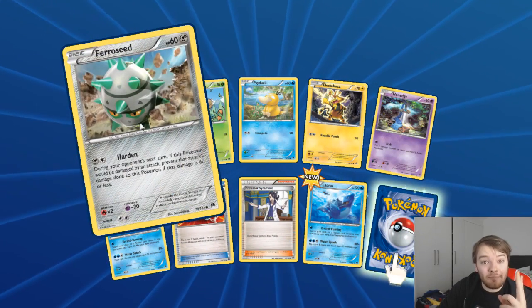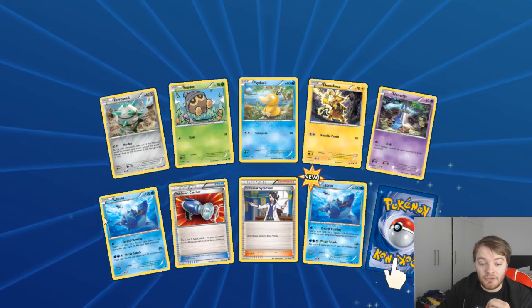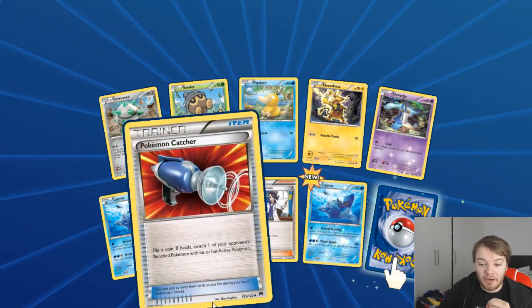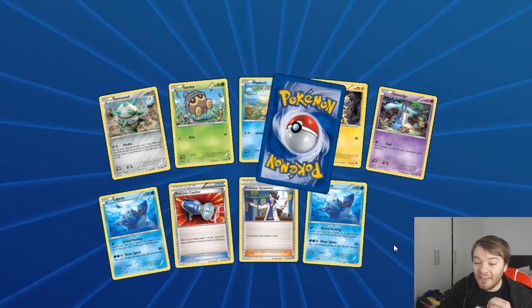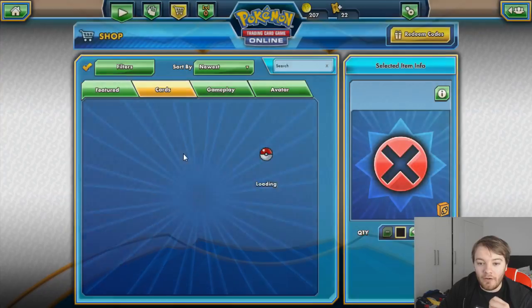Furfrou, Lapras - two Laprases in one pack! C-Dot, Psyduck, Electabuzz, Honedge, the first Lapras, the second Lapras, Pokemon Catcher, and the rare is Lilligant. Okay, I've opened them all up.